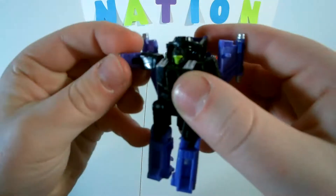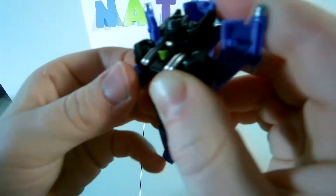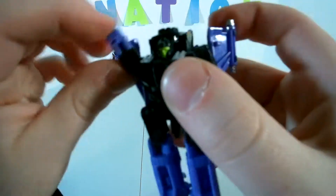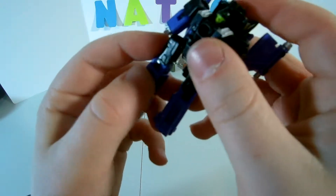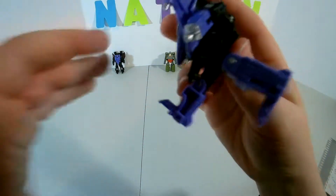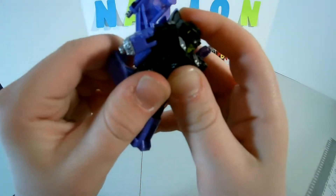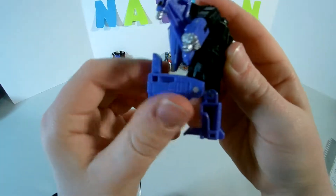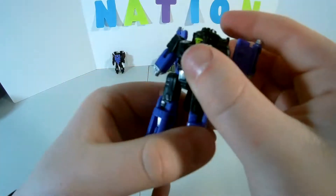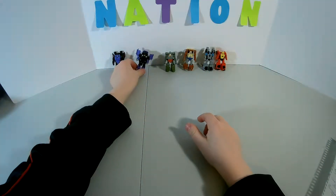For Stormcloud: arms go out that far, elbow joint can do a full 360. Legs — this one likes to pop off a lot — fold forwards about that far, back not that far. Knee bend about 90 degrees. Heads can't move on these.